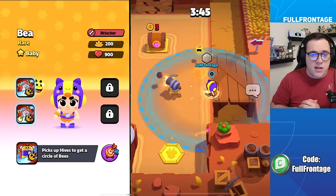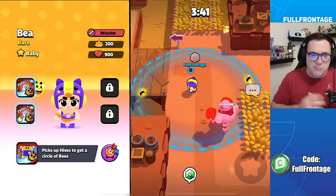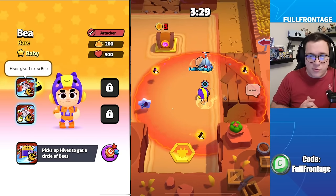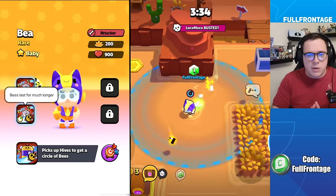Bee in her baby form will be able to pick up hives around the map and she will get a circle of bees — two bees that circle her. In Bee's classic form, these hives will give one extra bee for a total of three. And in her super form, the bees collected from hives will last much longer.